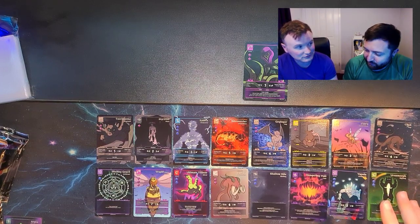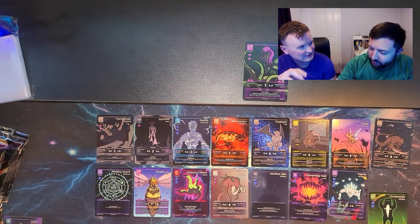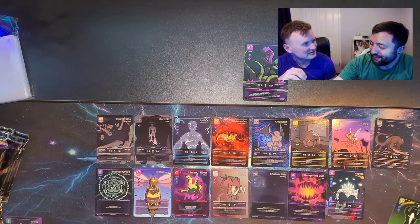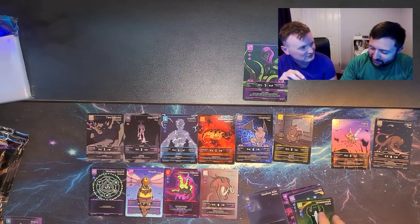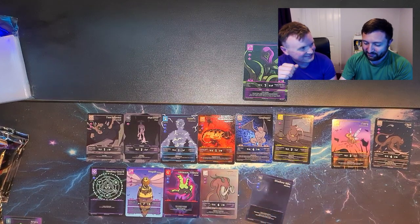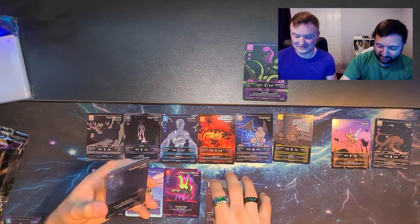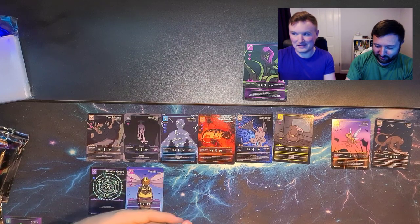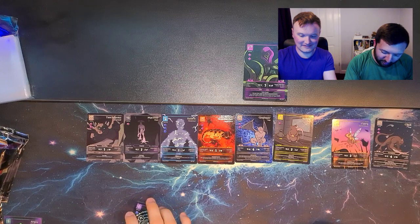The Venus Triffid is going to be based on the Lycanite's Mobs Triffid — it's like the plant from Crash Bandicoot. Like the Little Shop of Horrors plant — the 'Feed Me Seymour' plant. It's just a venus fly trap. My first exposure to that concept as a child was Crash Bandicoot.